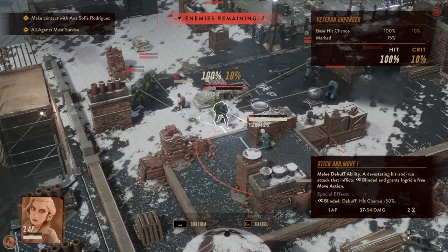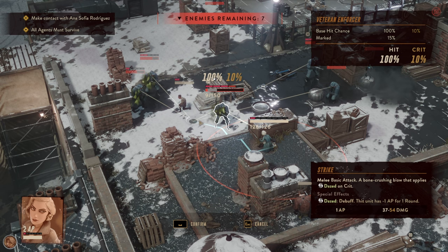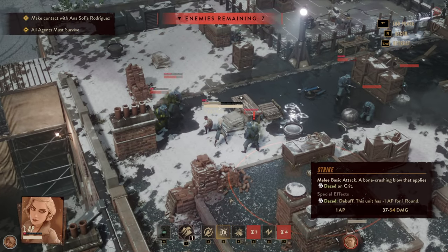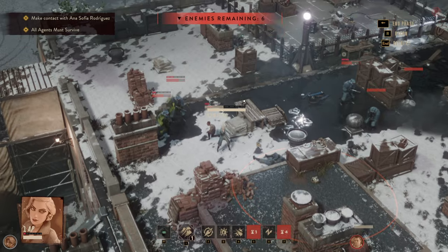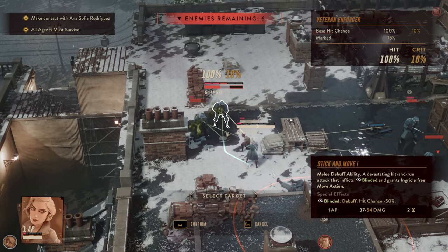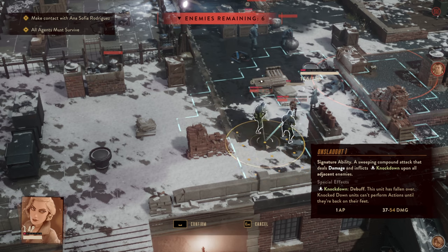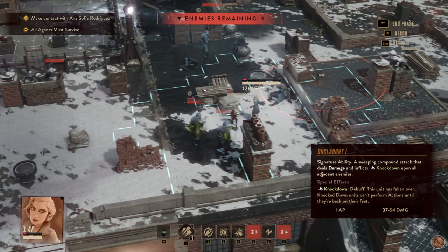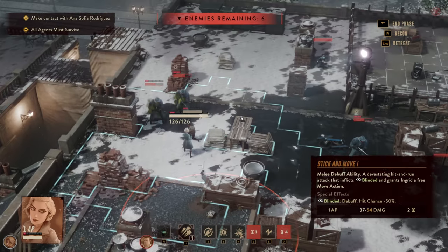Ingrid moves up, hits this guy, doesn't kill him yet. We continue to this time kill him and get Killer Instinct. I think Stick and Move is the right way to go — getting both of these guys down, but the problem is we're standing in the open then, so that's not really helping. Can't push kick but we can blind one of them.